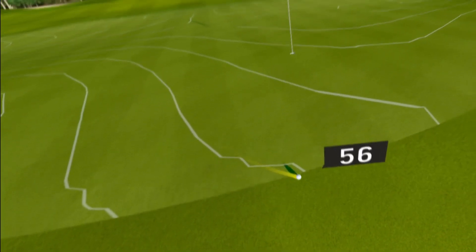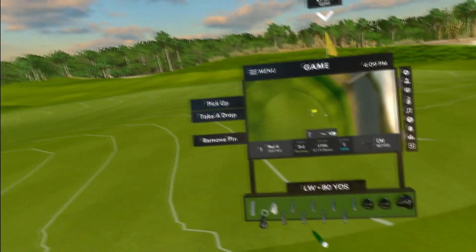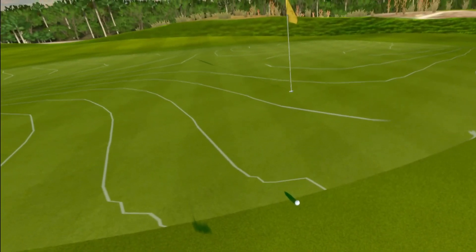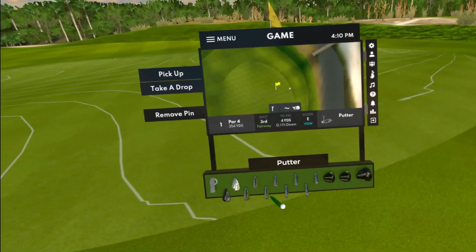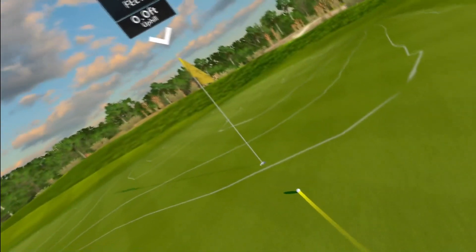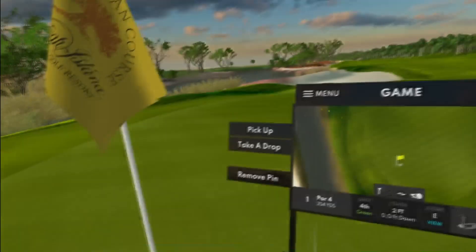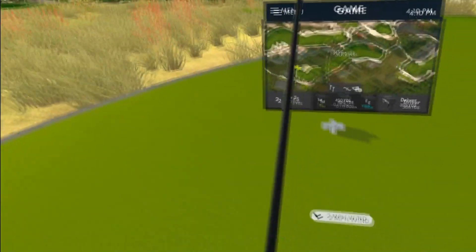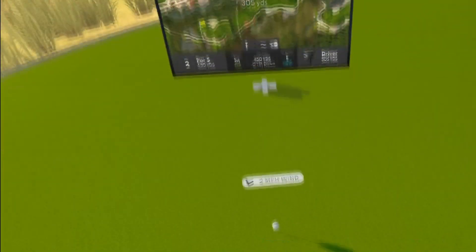I'm probably going to putt this - 18.3 feet, well from where I'm standing it's closer to about 12. The putt's going to turn slightly to the right, no change in elevation. Almost had it. Part of the problem is I did four rounds for another tournament with pro green speed, so I've got to make sure I stay dialed in with these very fast green speeds.